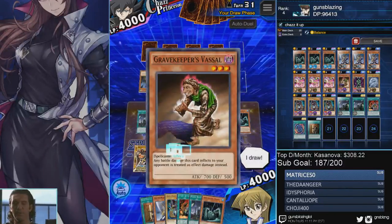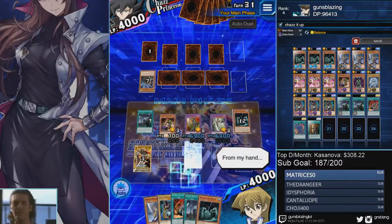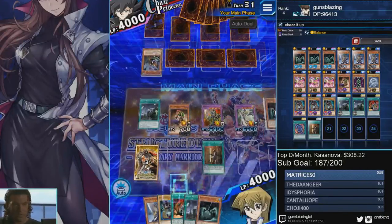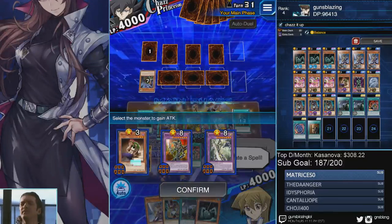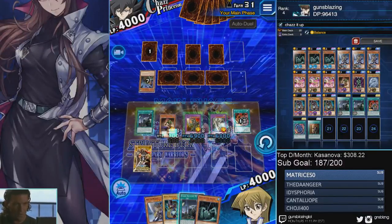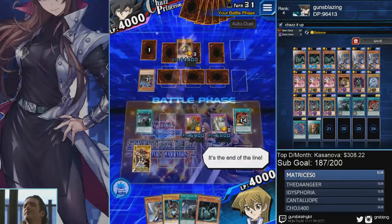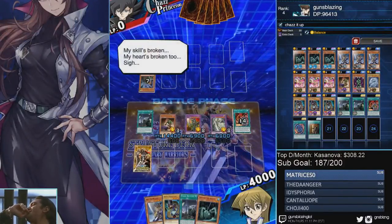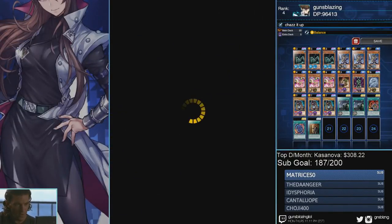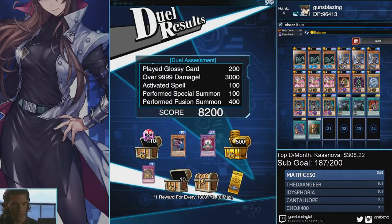All right, last turn coming up — all you got to do is get your Vassal onto the field, Secret Pass, Union Attack, and go for game. The reason I don't attack his monsters is he has a trap that allows him to destroy a monster on the field if you destroy one of his face-up monsters. I don't really need to attack anyway because I'm going to get 8,000 points regardless of whether I destroy any monsters — it's pretty much just a waste of time. You can attack into his monsters if you want, just be careful about face-up monsters or he'll pop his trap. Duel victory — that's an easy 8,000.